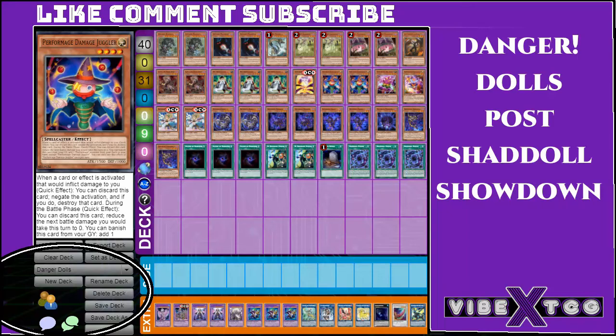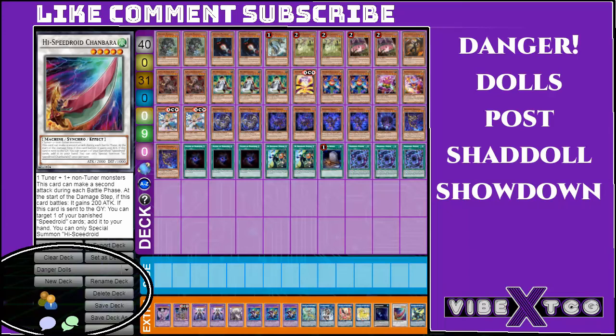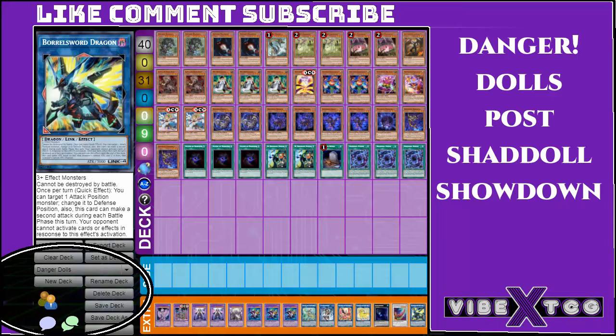You have Mothman, Luna, Dancer, Juggler, and Trick Clown — all Level 4 — including Squamata and Dreg. These two cards — Chanbara and Boarbow — are going to be your OTK cards. If you're on your second turn or going second, Chanbara can easily punch through a lot of stuff and do a lot of damage. Same with Boarbow.